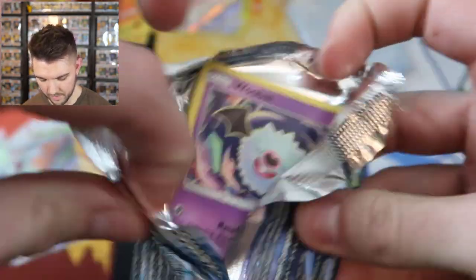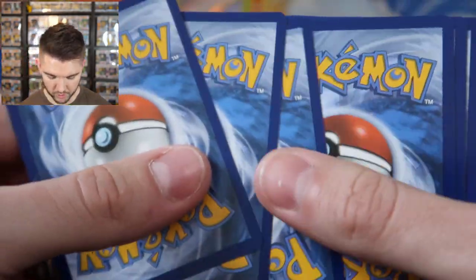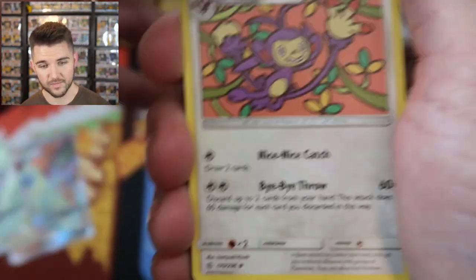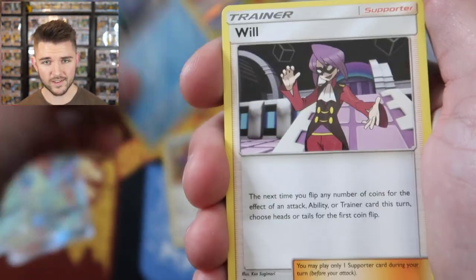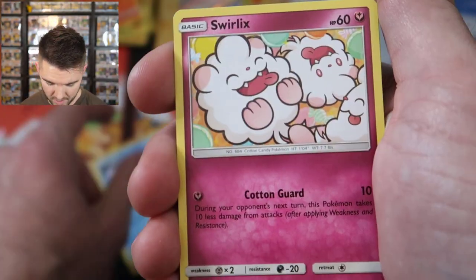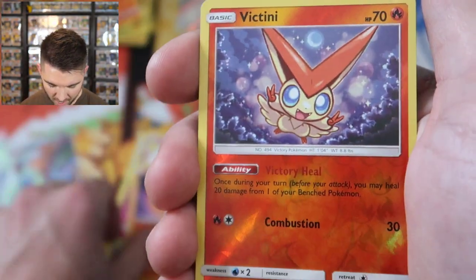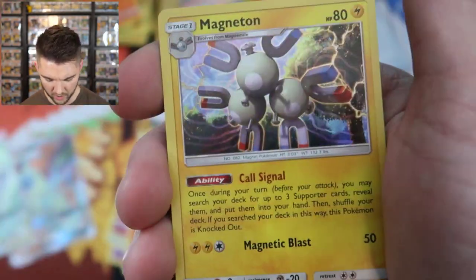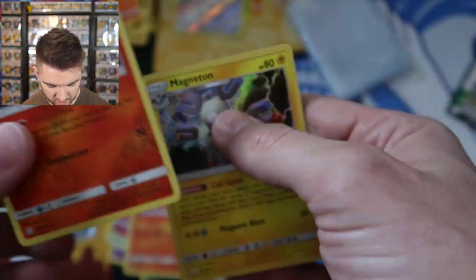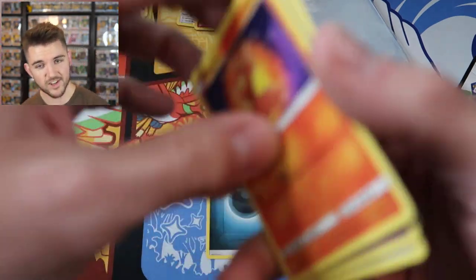Hyper rare — Piplup Blastoise to match the other one we got? Here is your code card. One, two, three. Flip over the energy, it's dark. Ambipom, Golduck, Woobat, Ducklett, Swirlix, Alolan Grimer. The reverse is Slugma and it's a Victini! And the rare — it's a holo Magneton. That's really not even bad for those two single packs. They normally get really crappy pulls, so that's a nice change.